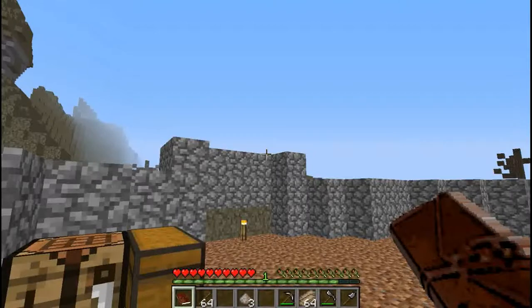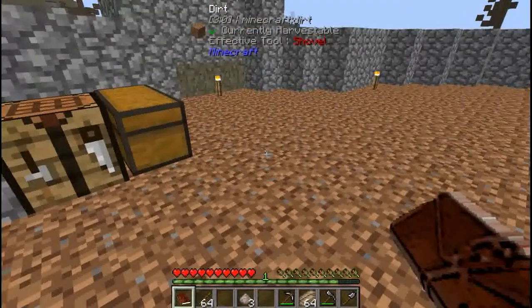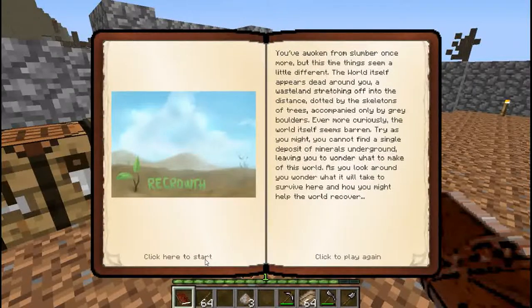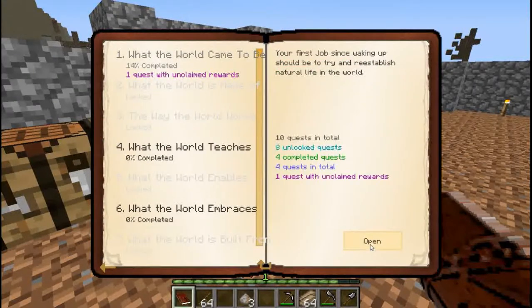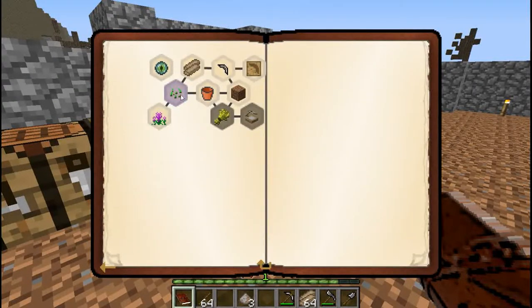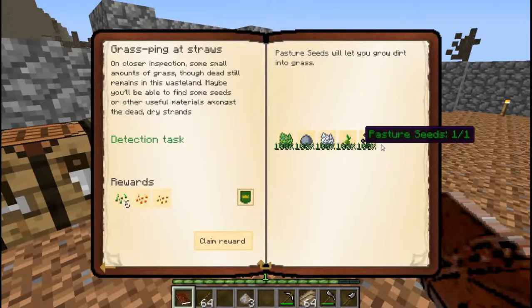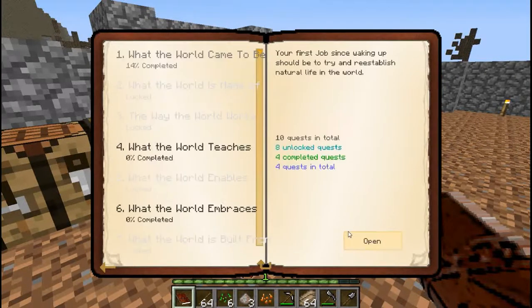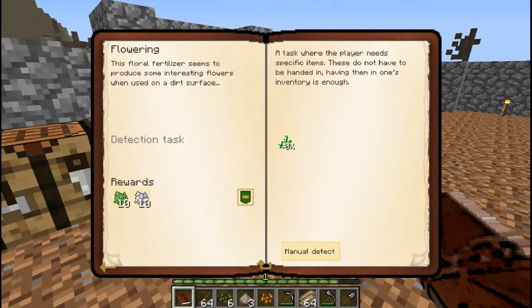Welcome back to Regrowth. Today we're gonna be trying to finish a few more quests. I'm gonna start with the quest called 'Grasping at Straws' - basically just break grass or dead grass and you have a chance of getting all these things and then you get all these seeds.